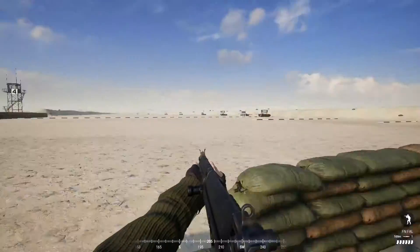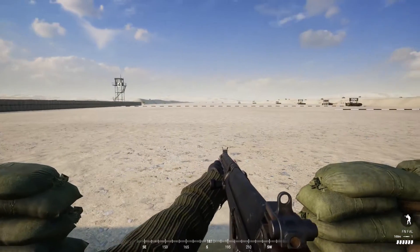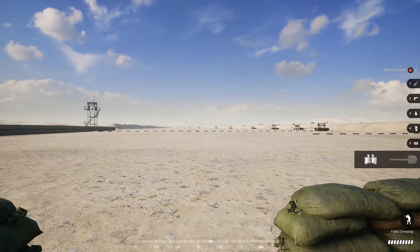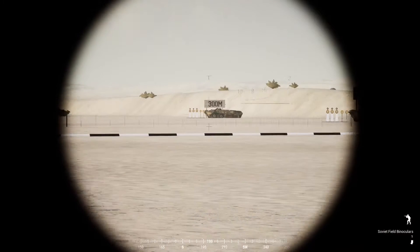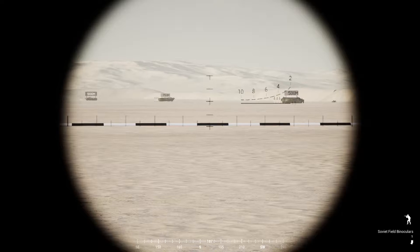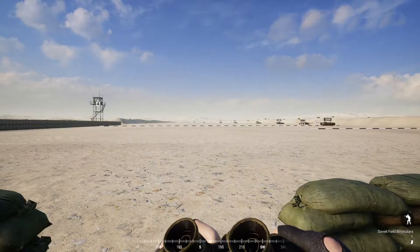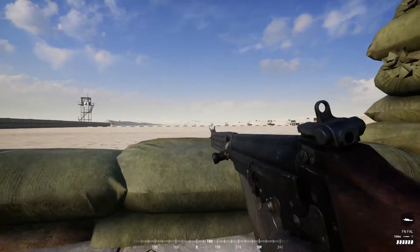I'll demonstrate this quickly. I have one of the medic kits from the militia team, and because I don't have an optic I do have binoculars. We're going to range down and identify using the rangefinder and binoculars — that man-size target is roughly 500 meters away. You can see it's lined up between the four and the six.